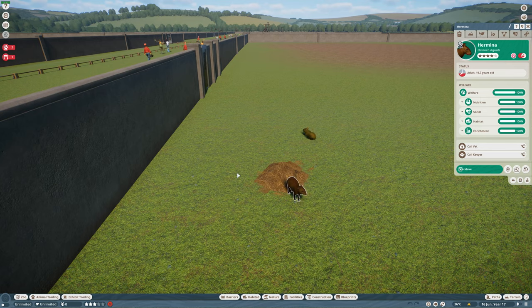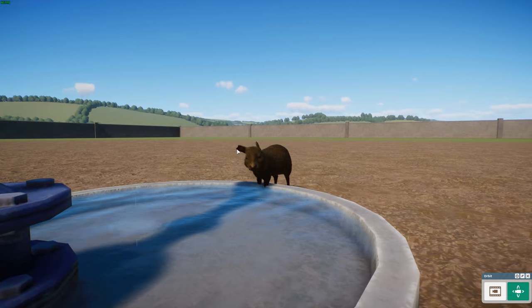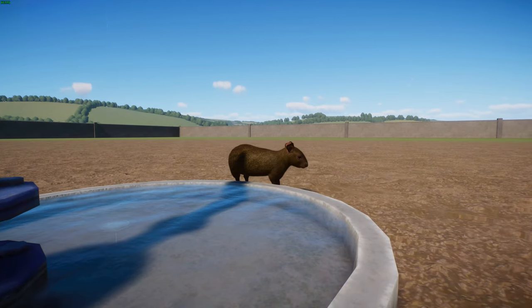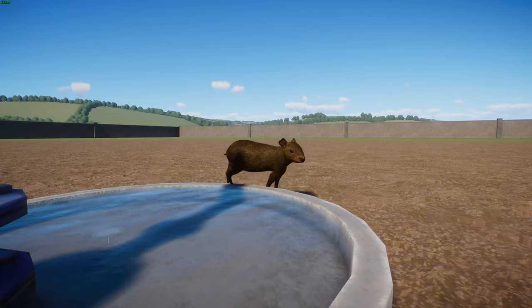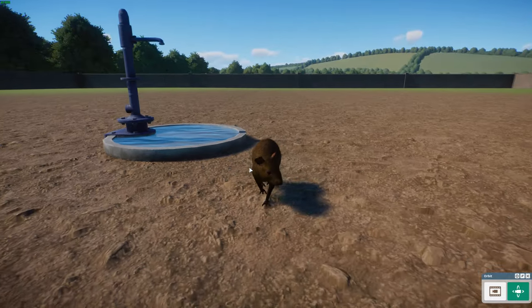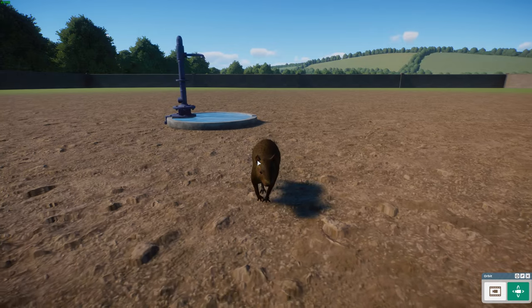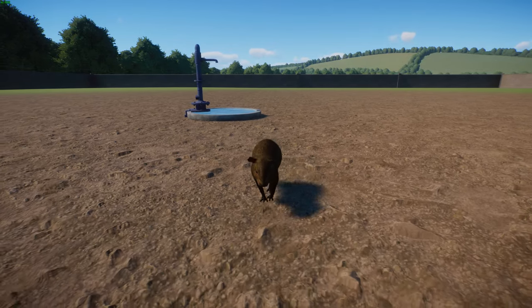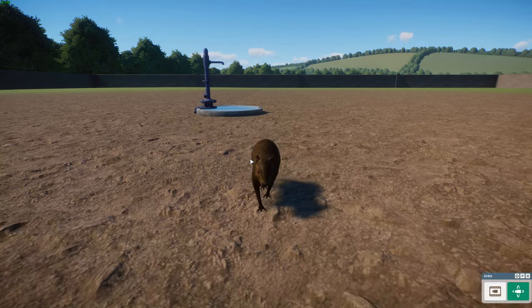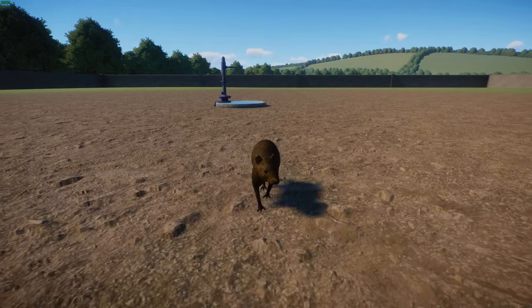Moving on to the last species of agouti here - the Mexican Agouti, also known as the Mexican Black Agouti, scientific name Dasyprocta mexicana. They're found in lowland evergreen forests and second growth forests in southern Mexico, extending into central America, and have also been introduced to Cuba where they are an invasive species.